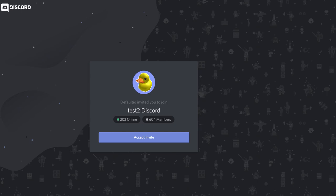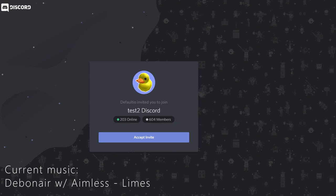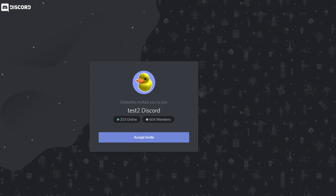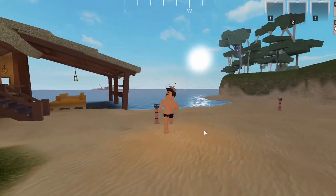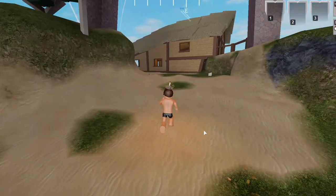Now I would highly recommend being in the Peju Discord, because that way you can get access to the wiki, maps, and report bugs to Defaulteo and give your ideas for the game. I'll leave a link in the description to that Discord, as well as my Discord if you want to join. Now without further ado, this is how you start out in Peju.